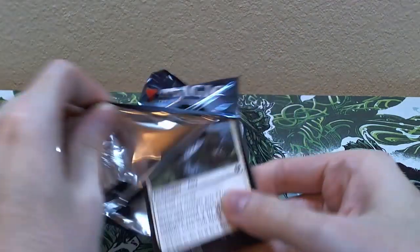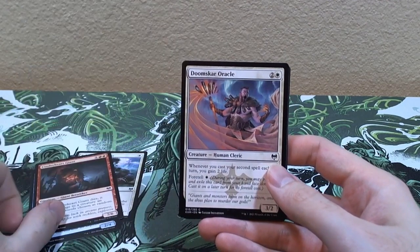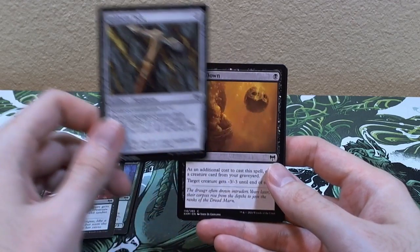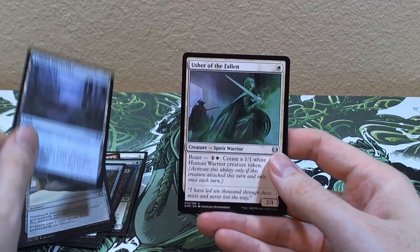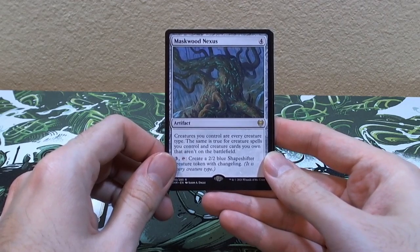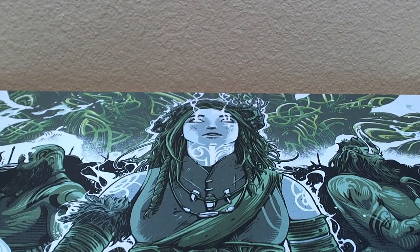Last pack — one shot, one opportunity, mom's spaghetti, he's nervous. We got Valor of the Worthy, Littjara Kinseeker, Cinderheart Giant, Doomstar Oracle, Masked Vandal, Demonic Gifts, Frostbite, Weathered Runestone, Littjara Mirror Lake, Usher of the Fallen, and Maskwood Nexus — creatures you control are every creature type. With a snow-covered island, snow-covered hollow plains, nice, and a junk card.